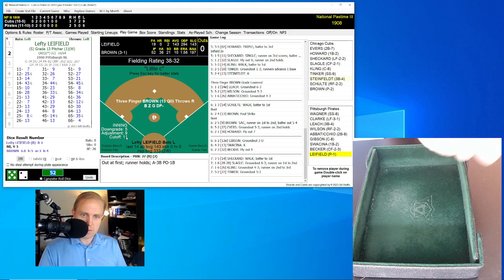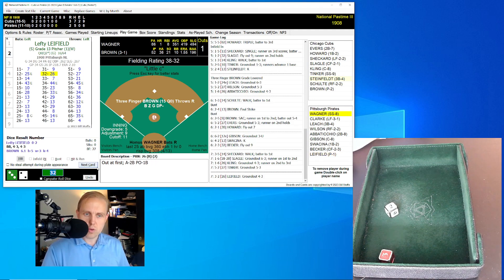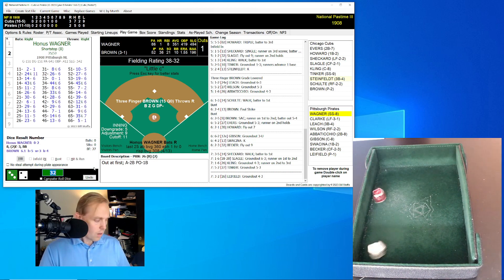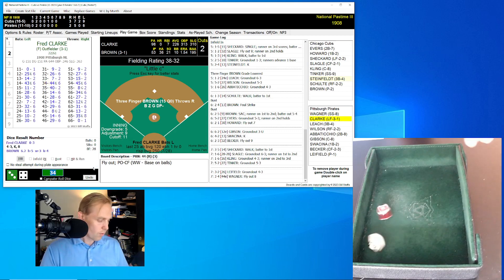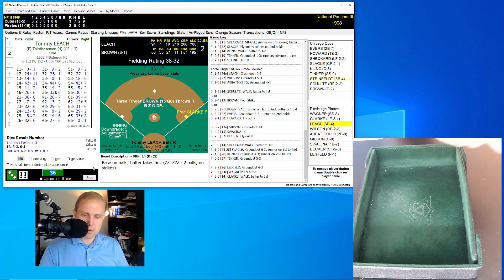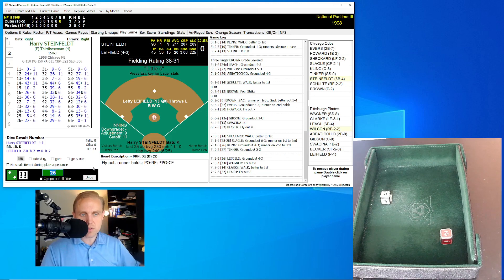Lefty Liefeld comes up — fast-moving game. Liefeld 0 for 1 with a walk — rolls a 32 for a 26, ground ball to Evers who goes to first, one away. Honus Wagner rolls a 34 for a 44 — fly ball to Slagle in center, two away just like that. Fred Clark rolls a 36 for a 14 and walks — four walks given up by Three-Finger Brown. Both pitchers struggling with control. Tommy Leach rolls a 26 for a 32 — fly ball to center, Slagle has it for the out.